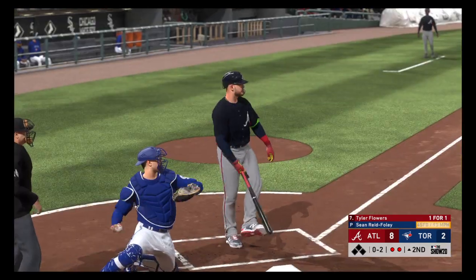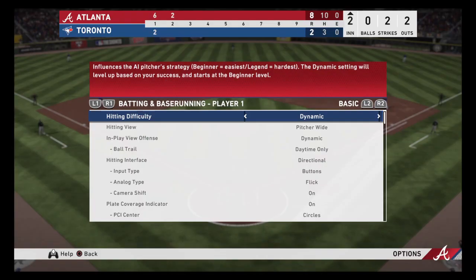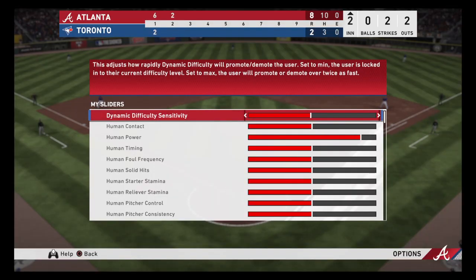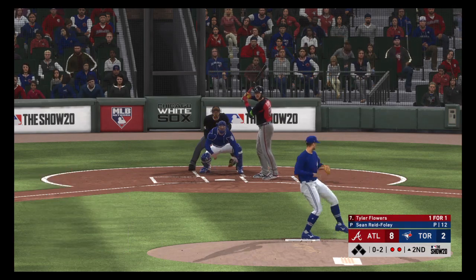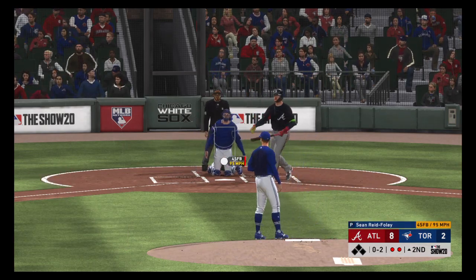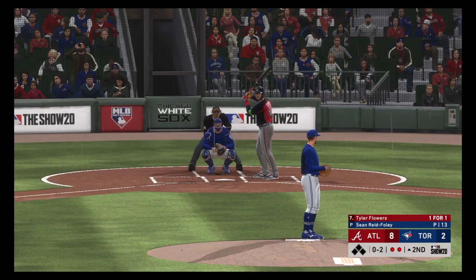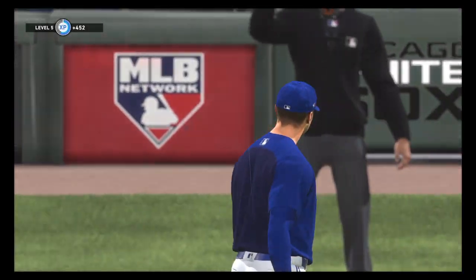Big swing and a miss at the fastball and he's behind in the count, oh-and-one. That's just too much velocity upstairs to get good wood on it — he's gonna have to lower his sights. Protecting on oh-and-two, so we'll do it again. Swing and a miss as he chased with two strikes, and that will retire the side.